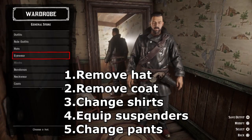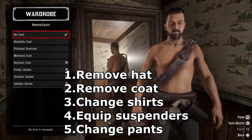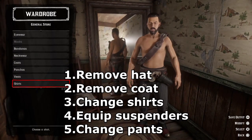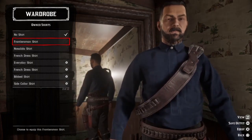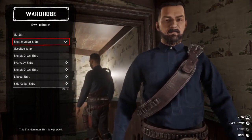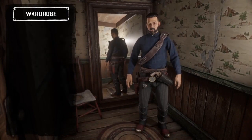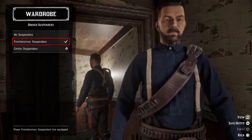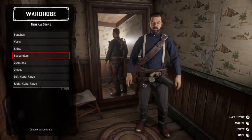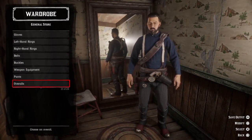Second, go to coats and remove the coat. For this character there's no shirt underneath — FromMyTV has a shirt — so go to shirts and change the shirt. There's another very important step: suspenders. Go to suspenders and get the Frontiersman suspenders. Then go to pants and change the pants to the Frontiersman.